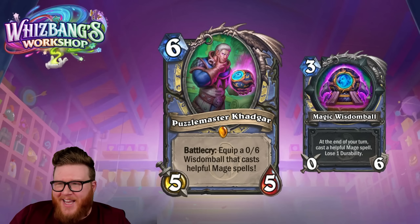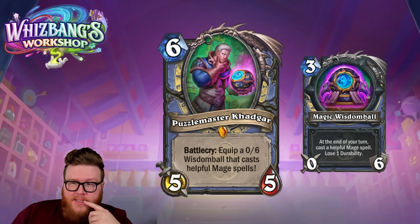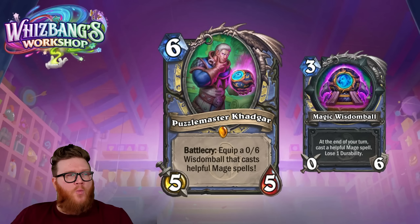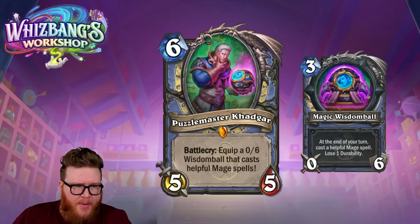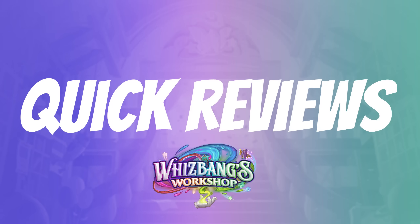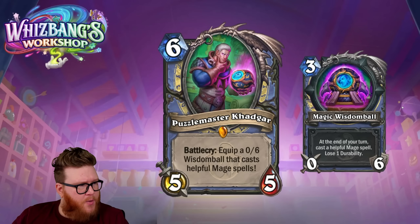Especially if it has that offensive capability with Fireballs. You could even put this in the top end of a more aggressive deck. Across the gamut — top end of an aggressive deck, woven into a midrange deck, just another puzzle piece in a control deck — whatever the archetype, I think this actually fits rather well in many scenarios. This card looks like it has a lot of potential. Assuming the Wisdom Ball works well enough often enough, I suspect it's going to feel like a really good payoff most of the time. Puzzle Master Khadgar is a four-star card.